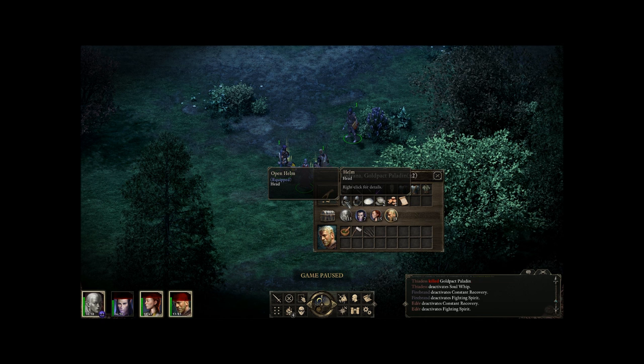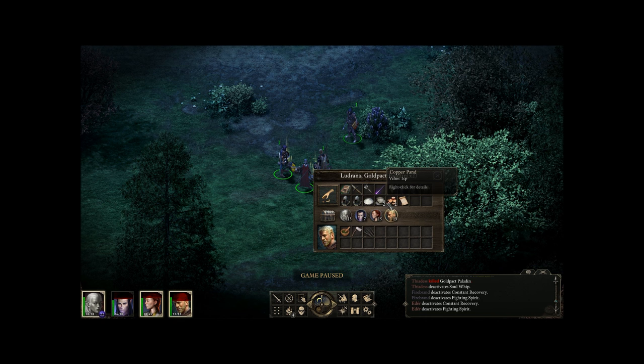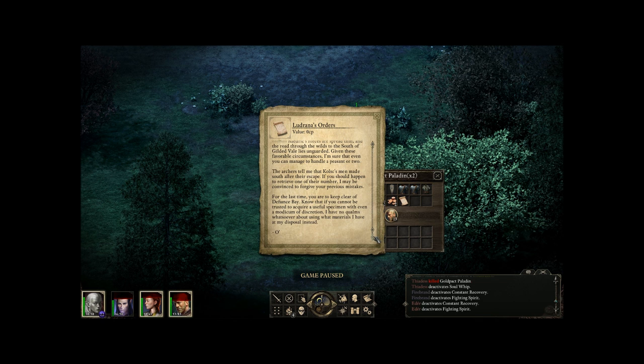Padded armor. Helms - sugar, plus one move speed! Gives you sugar rush for 20 seconds - a tin of fine powdery sugar used for sweetening dishes or providing a jolt of energy in a pinch. Silver fennings, two of them, two copper pans. Ludranus's orders: 'It seems I have no choice but to provide you with instruction. Radric's forces are spread thin, and the road through the wilds to the south of Gilded Vale lies unguarded.' Kulsk's men made south after their escape.